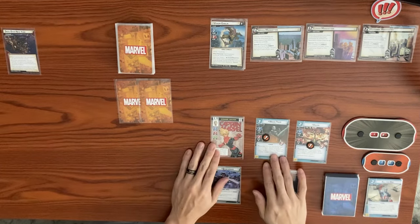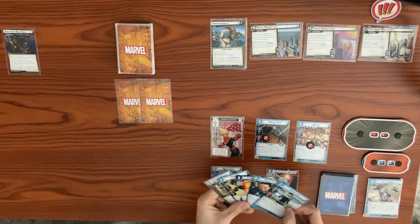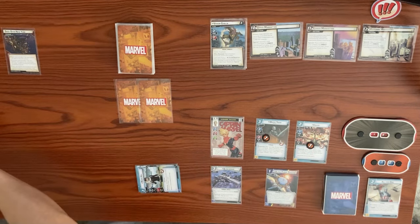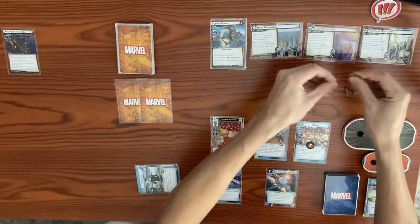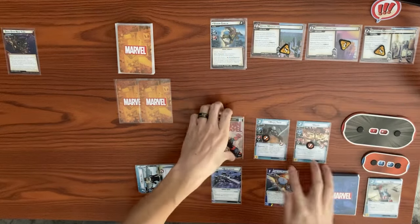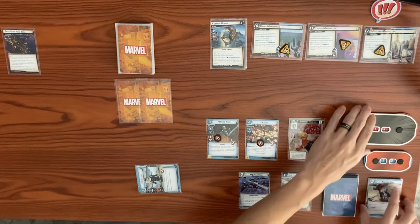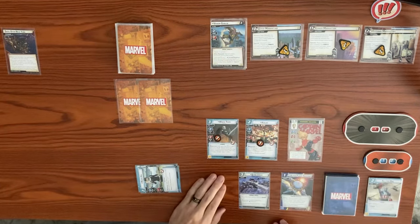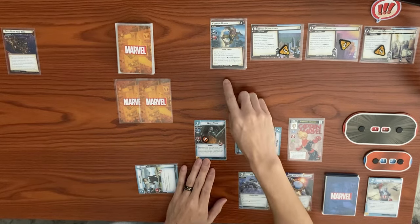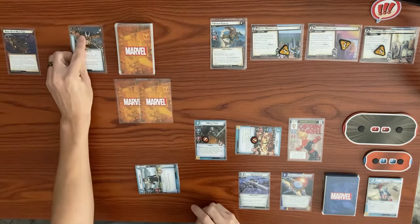We draw back up to our hand size of five. It is Venom Goblin's turn — he adds one threat to each of the three main schemes. He is going to attack us. Kaluu will block his attack. Venom Goblin hits with a base of three, and the boost card's effect is: you are stunned; if you're already stunned, take two damage. So we just get stunned here.